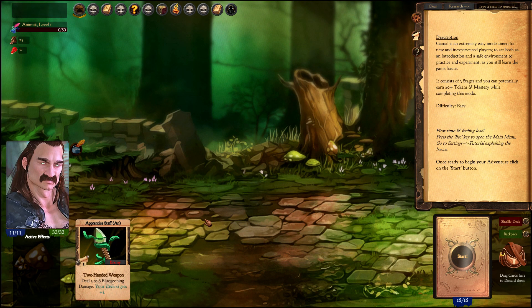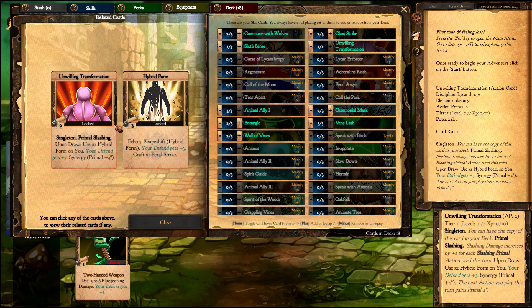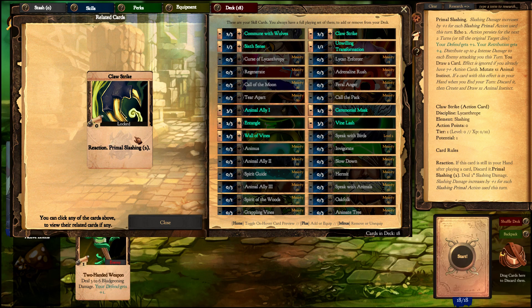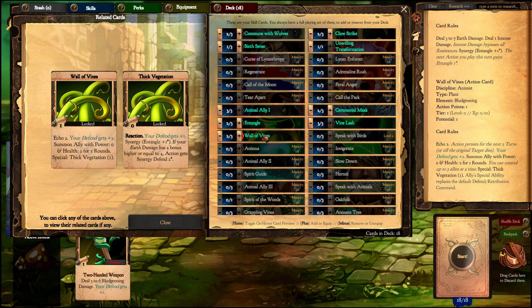Let's take a look at our skills. The Unwilling Transformation card causes your character to assume hybrid form and turn into a werewolf whenever you draw it. In werewolf form, he can only use cards with the primal descriptor — like 6th Sense, Close Strike, and other currently locked cards. Any non-primal cards drawn as a Lycanthrope will be discarded.